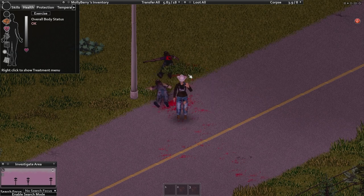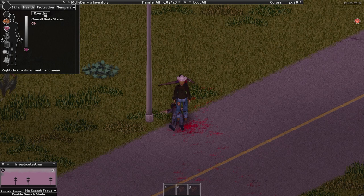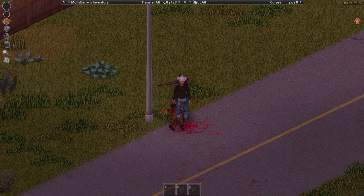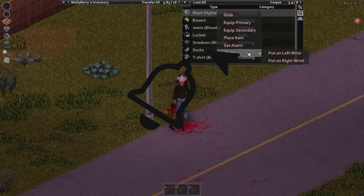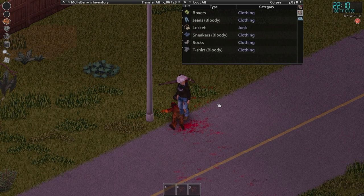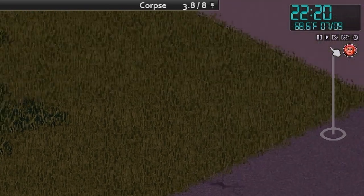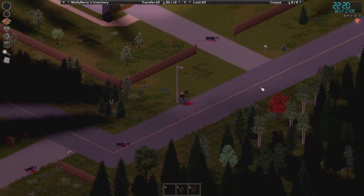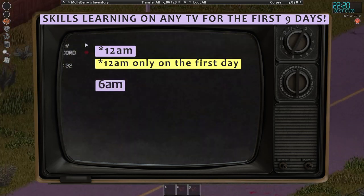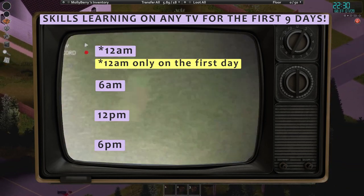Welcome back to Molly's Zombie Adventure. As promised at the end of last week's video, we found a watch. The watch tells us a bunch of things — we're going to wear it on our left wrist. You can see immediately in the upper right-hand corner we have the time now, which indicates when it's going to start getting dark. It also helps because there's something that happens at 6 a.m., noon, and 6 p.m. every day.